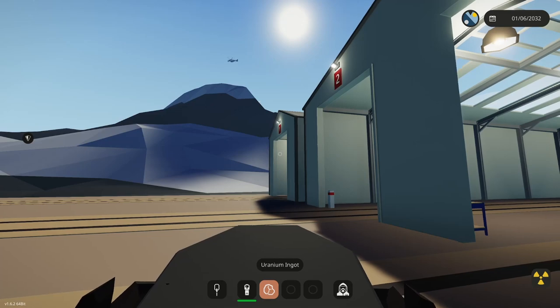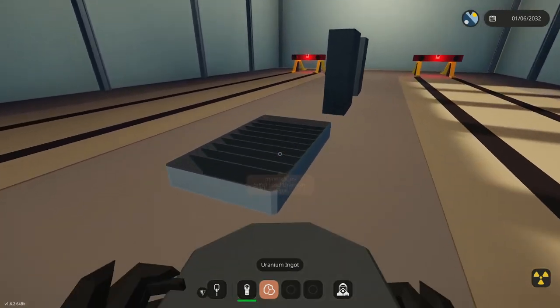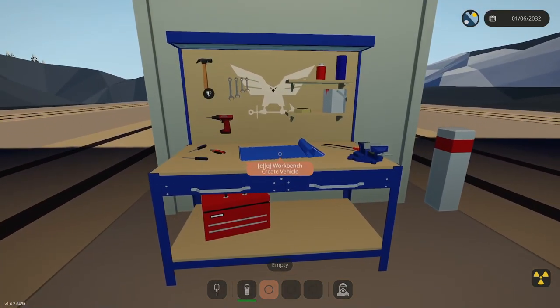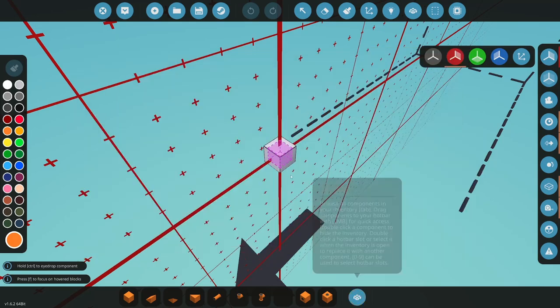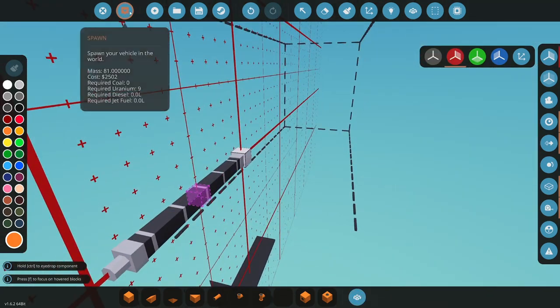So what do you do with the uranium ingot once you have created it? You want to come over here to one of your workbenches. You have your minerals, so we're going to load the uranium ingot that's in there. This will now be in our workbench and we can craft a uranium fuel rod. Now that we have the fuel in there, when it spawns, it will spawn with uranium in it.